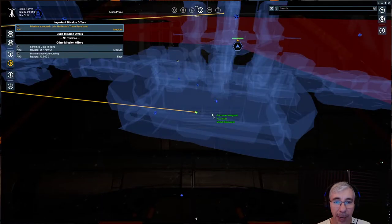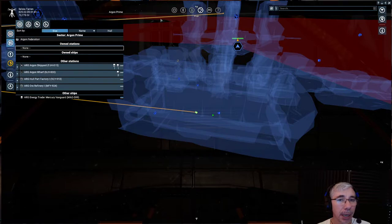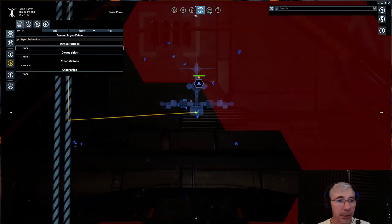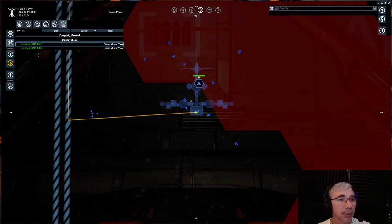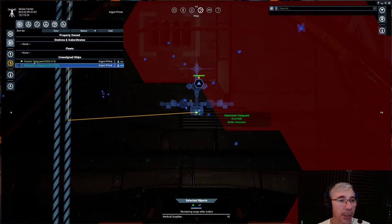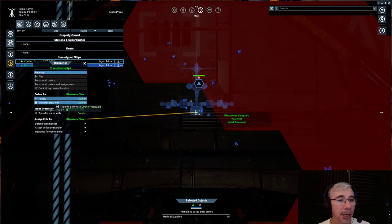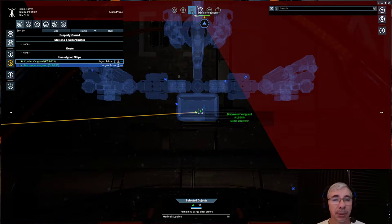In the other ship I have hired a crew member — an NPC — and I need to tell them to follow me. I go to Property Owned, select the Discoverer, right-click on the courier, and tell it to follow. Hopefully it will follow us — let's go for it. Already the Discoverer has undocked. There it is.